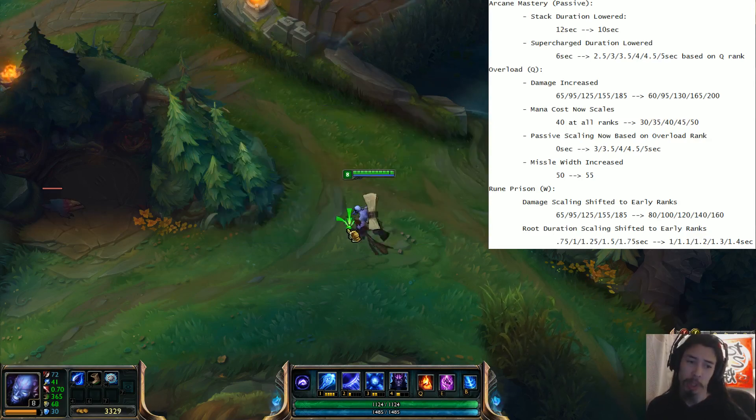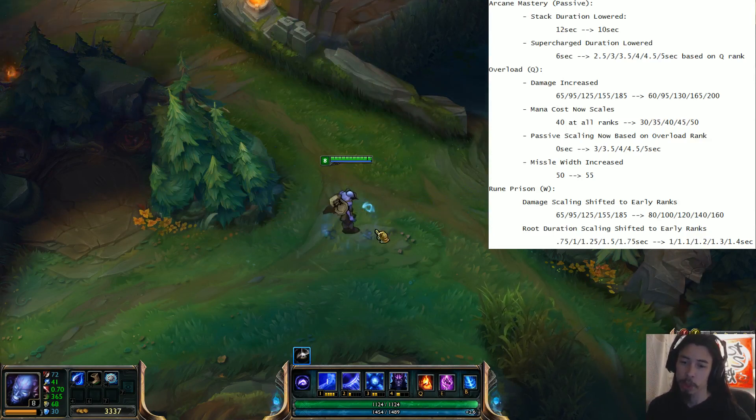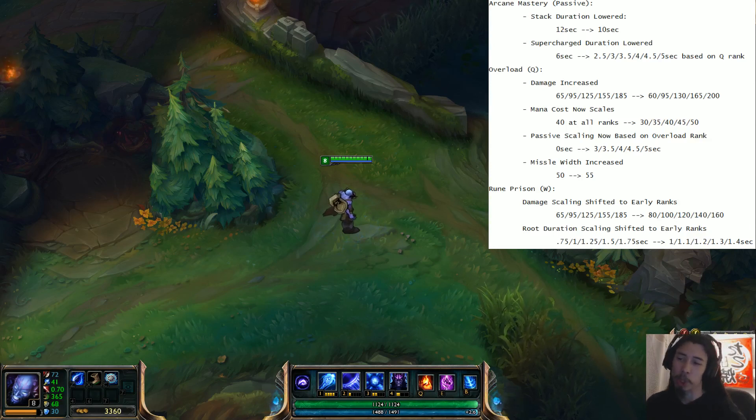The missile width has been increased from 50 to 55. It's a skill shot now, so it's more likely to hit something, which can be a good and bad thing. If you're trying to thread the needle between stuff, it's more likely to hit minions, but if you're kind of off with your aiming, it can clip the edge of champions with its new missile width.